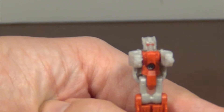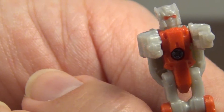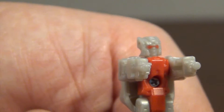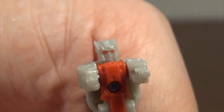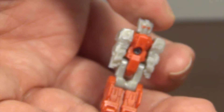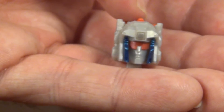Tiny little guy, but he's got a cool head sculpt. The body is actually sculpted well, I do like it. Not much on paint, just a couple of red eyes and that's it. Just like any Titan Master, pull down the arms, close up the body, and there you go - you've got a head.